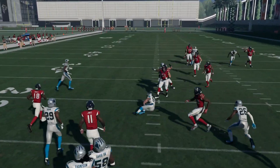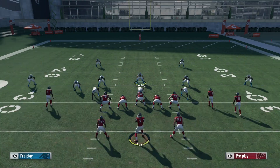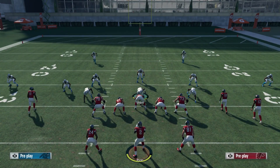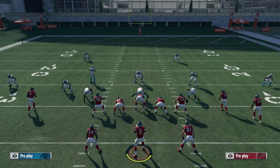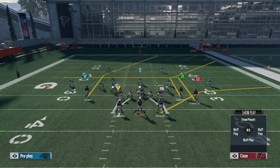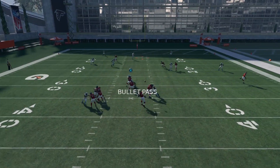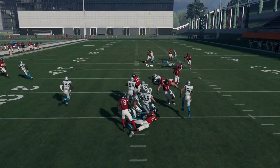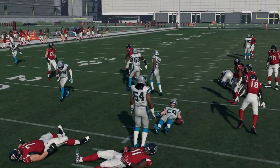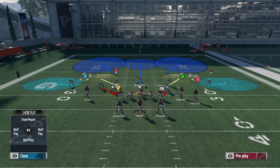You do want a good zone coverage linebacker back there — you don't want somebody with 65 or 70 zone. You want somebody in the 80s if possible; most teams have at least one guy in the 80s, and if not, at least high 70s. That's who you want in that spot because he's going to better defend this. As you can see, we can't complete the post on him — he's picking it off every time. Then you can user the shallow middle of the field.